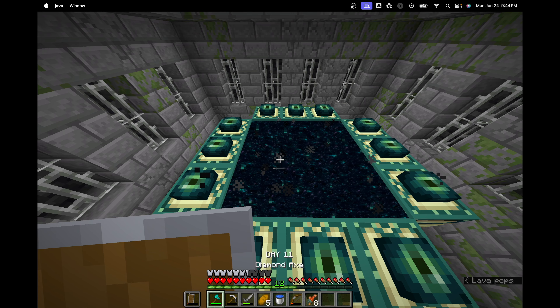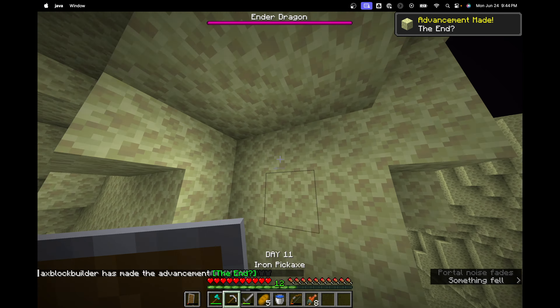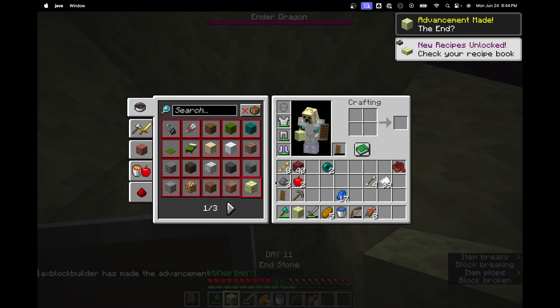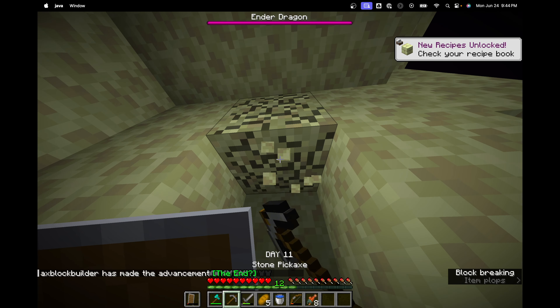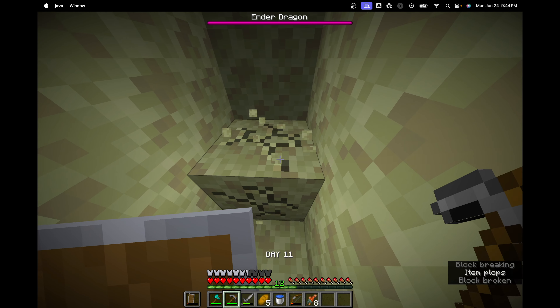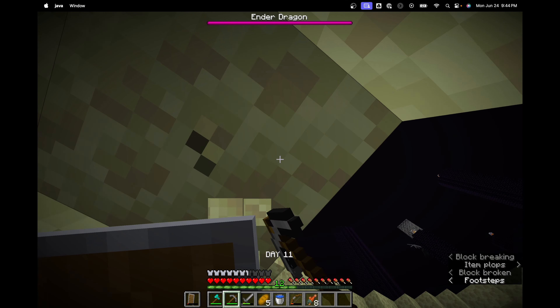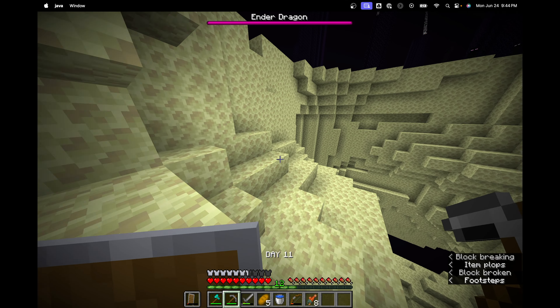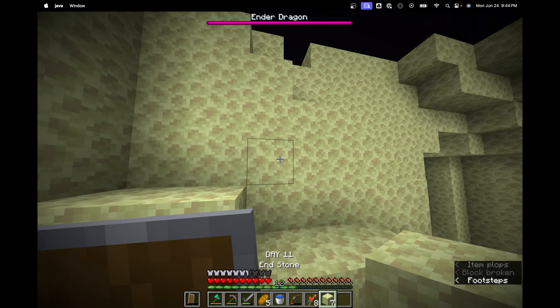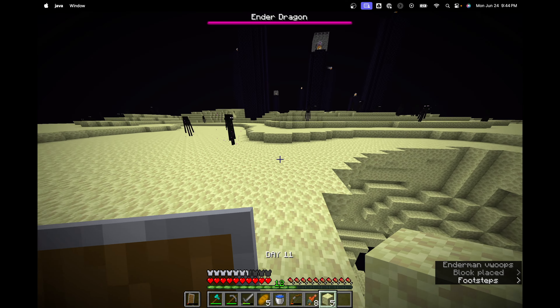We're heading in right now. The pickaxe breaks on the first block, but we get a semi-open spawn. We start mining into the wall to get some blocks to build up, but we notice it digs out on the other side, so I just decide to dig out here - we'll build up and start taking out the End crystals.